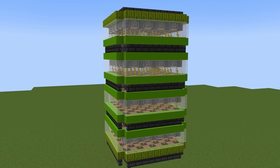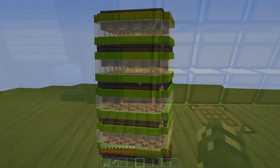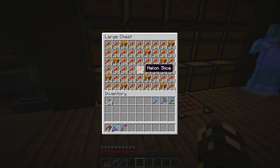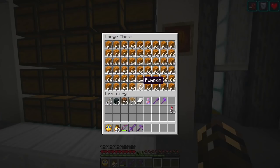Number seven is the melon farm. I have built these in the past and that's why I know I'll never build them again. All they do is fill up my chests with melon slices. I use them for trading with villagers, but I can't be bothered crafting all these melons — I'd rather just have extra pumpkins and trade those instead.